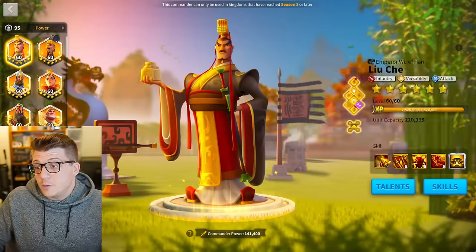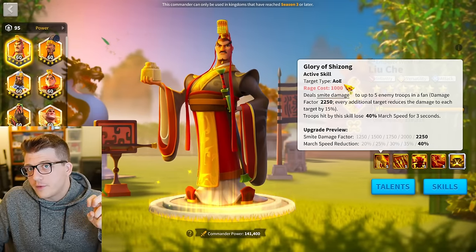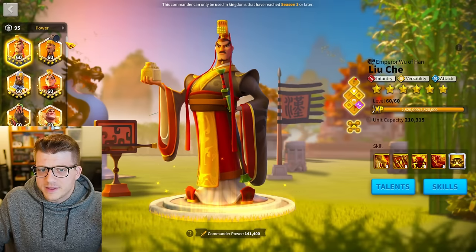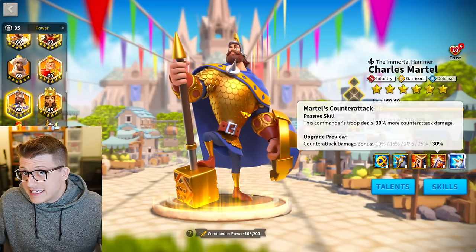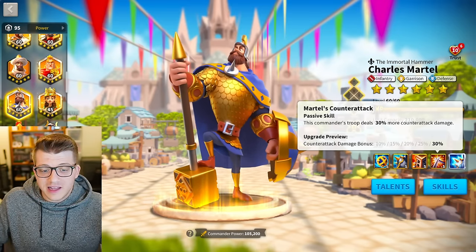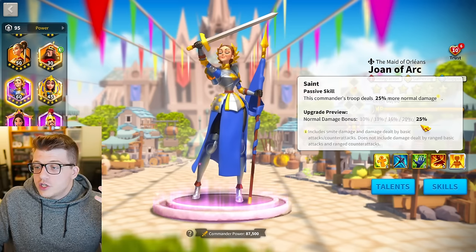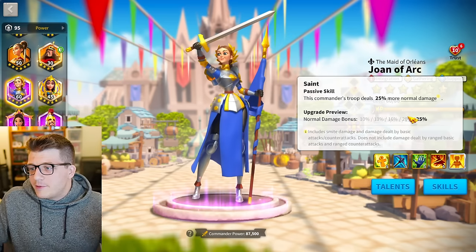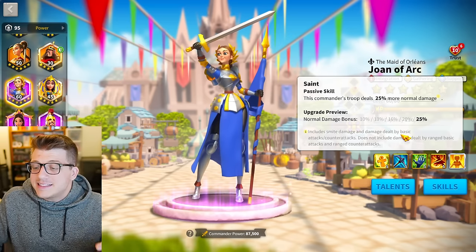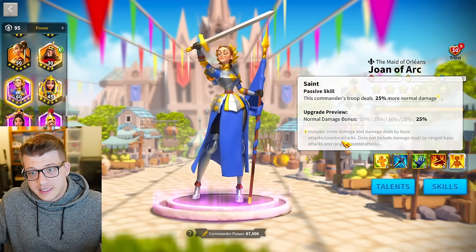For example, lately we've had smite damage, which is a newer form of damage. I might touch on this a little bit later, but that's not totally the topic of the video. We've also got things such as counter attack damage, which I'm going to talk about as well. And we also have what is called normal damage — the game actually defines this: normal damage is the damage dealt by basic attacks and counter attacks.